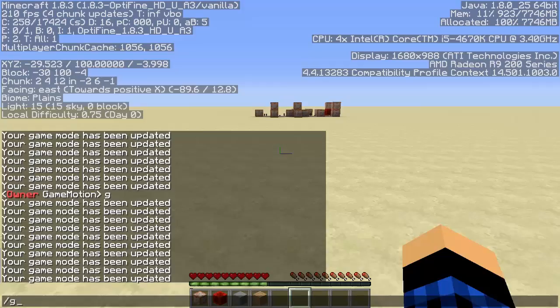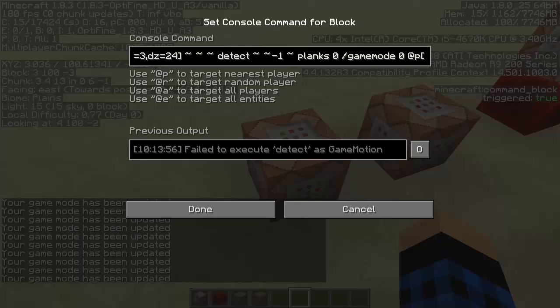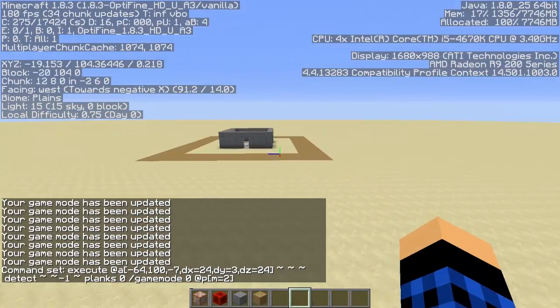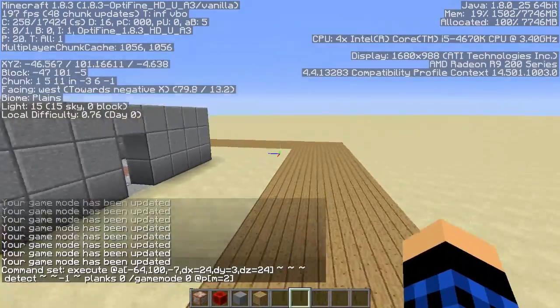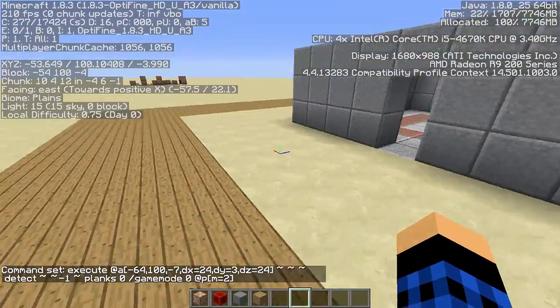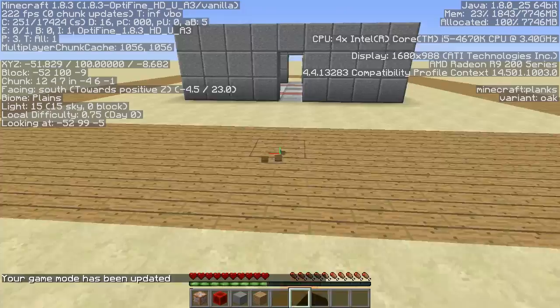We only want to trigger it if you're in gamemode adventure, so add m equals 2. Now in gamemode 1 nothing happens, and in the spawn area staff won't get set. But if I go down to gamemode 0, like someone coming in to read the rules — now I'm gamemode adventure.